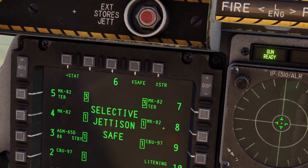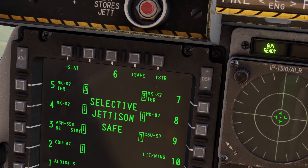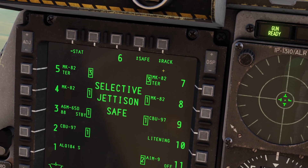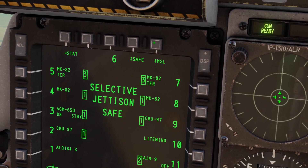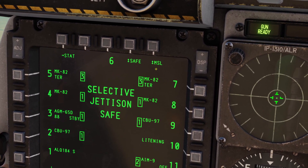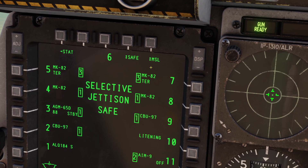Now there's two settings here. This one switches between store, rack, and missile. Store will just drop the weapon. Rack will drop the weapon and the rack that it's connected to, and missile is for firing off Maverick missiles without having them locked to anything — they will just fire randomly.